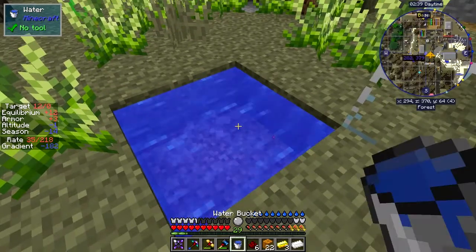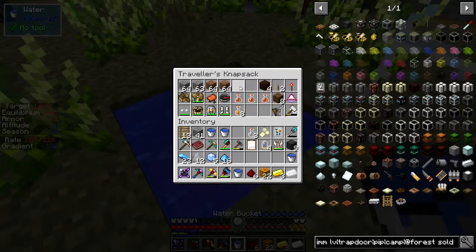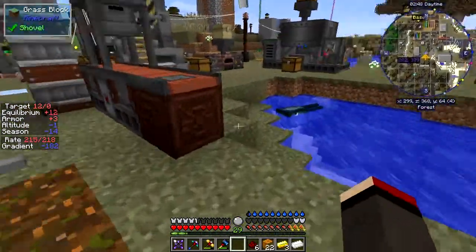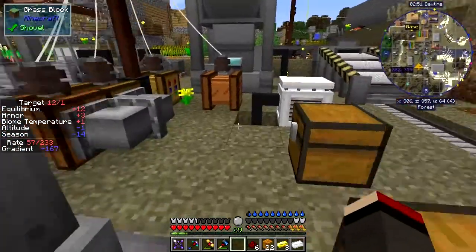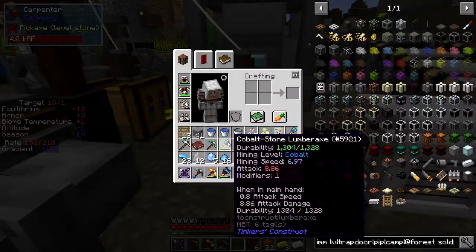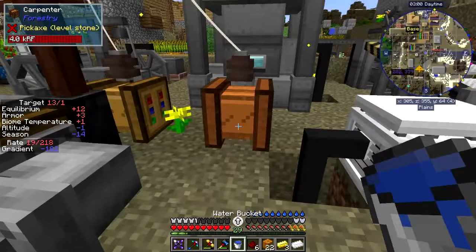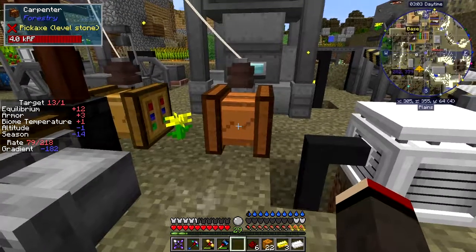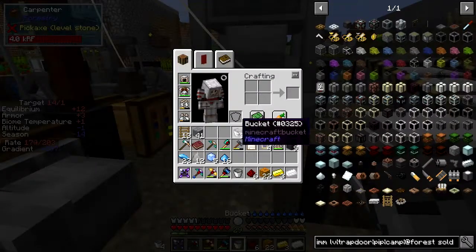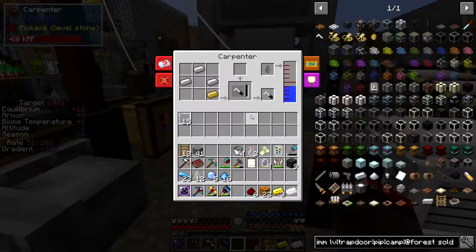We'll get a couple of buckets of water over here. In fact I might have some more in my backpack. Let's have a look — yes, I've got two more, probably need them all. We can certainly fill up the carpenter. But this is the one that we're going to use for water anyway. So let's put this down like this and fill it up. We're going to have to make a circuit board.